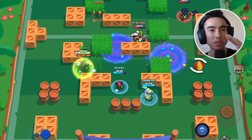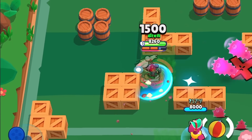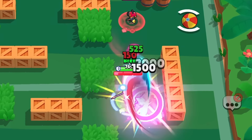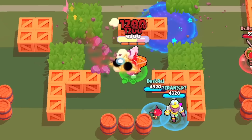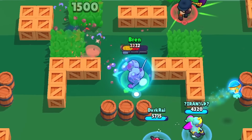Let's be real here — this gadget is completely broken and you need to be using it over Dashi Dash. With Hosomaki Healing, you can escape death so many times and win almost any 1v1 engagement. If you are dealing with enemies that can do lots of damage close up, you can immediately use your gadget and gain all the health right back, which is pretty disgusting.